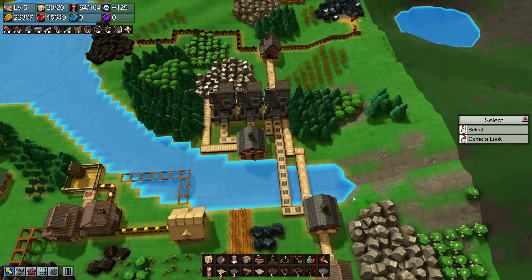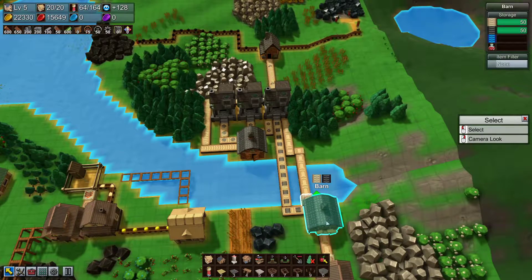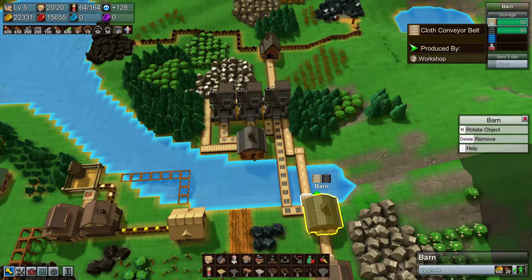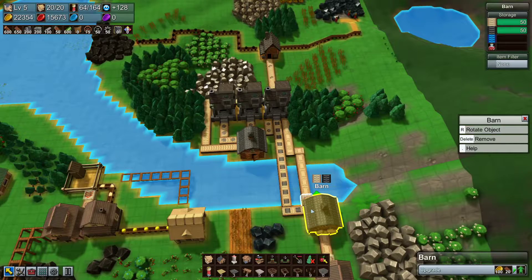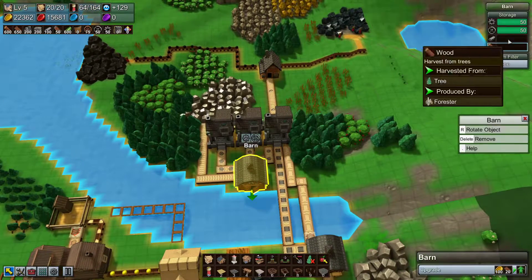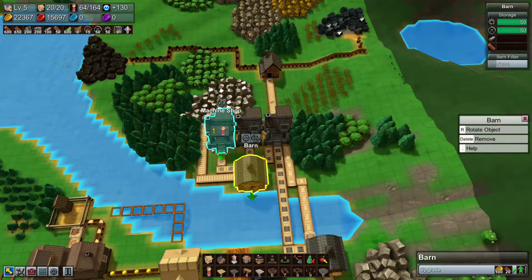Welcome back to the next episode of Factory Town folks. We now have our buffer of both metal conveyors and cloth conveyors filled, so we can start placing some more down. We've got our barn complete with iron wheels and gears.